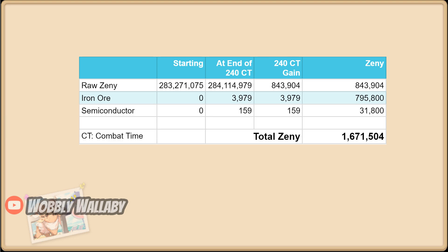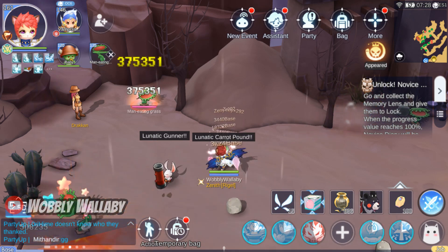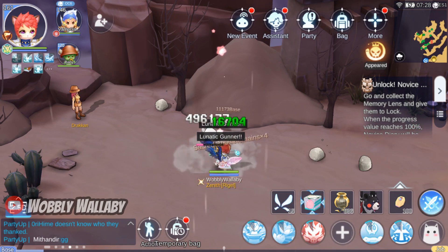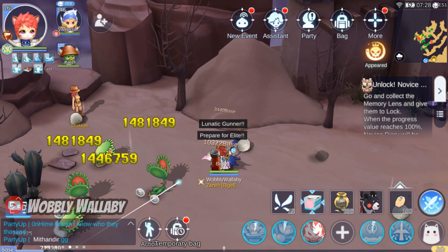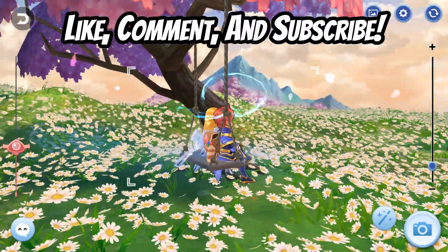Let's look at the overall results. The raw zenni here is low due to my character being weak. However, semiconductors and iron ore are very sellable. In a future video, we'll continue to try to improve our farming by getting our Dorums stronger, and we'll try to use Lunatic Gunner as much as possible to one-shot things. I hope this guide helped you see how much zenni you can earn across these spots for early to mid-game Dorums. If you enjoyed this video, like, comment, and subscribe.